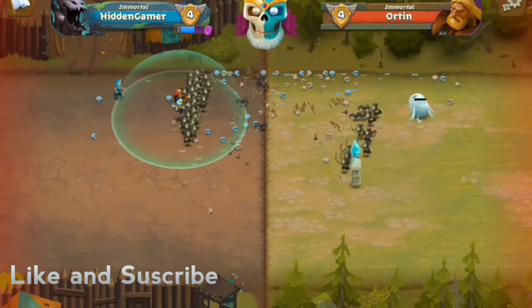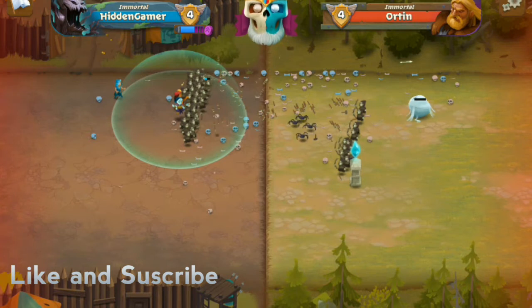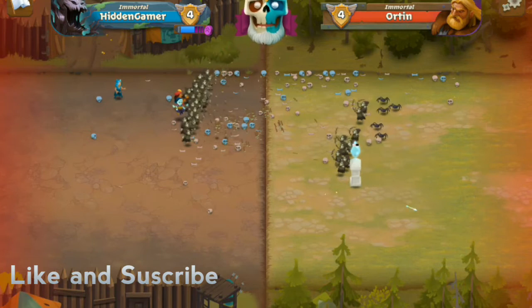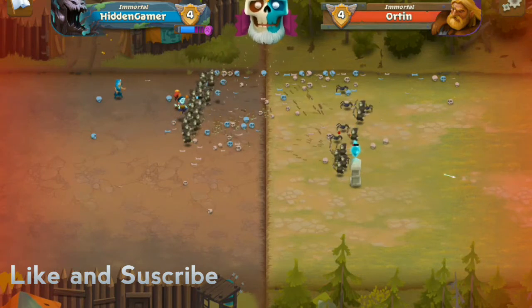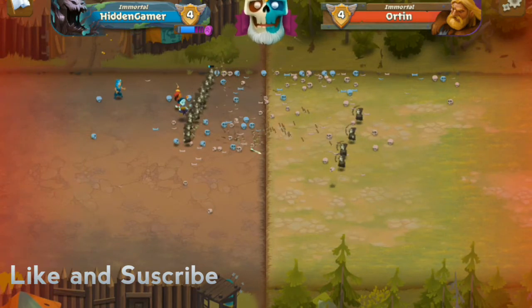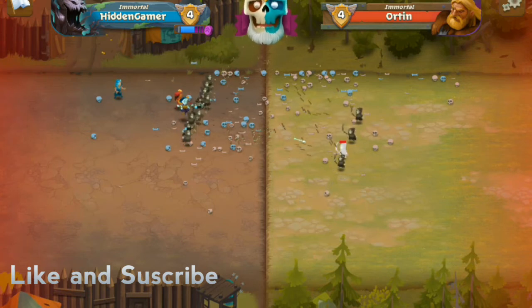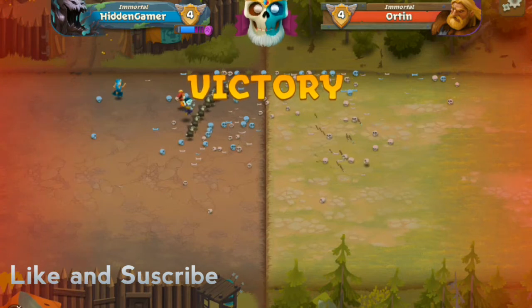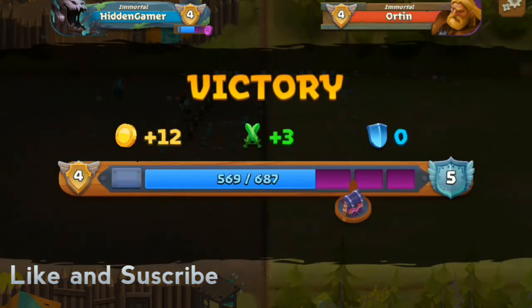I think we're just going to win this match nice and easy. We just need to take out that spider spawn and we'll be good. They just took out my barrier monk but we're going to kill them anyway — as you can see they only have five archers left. Yeah, we won this match — the barrier monk defending all your troops is just so good.